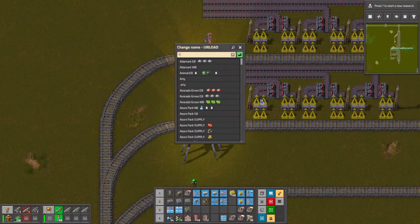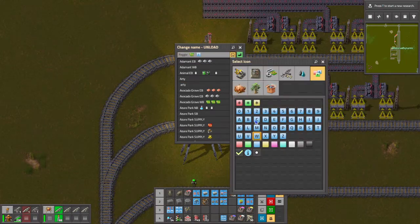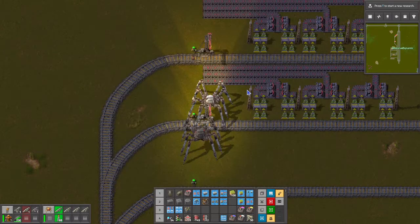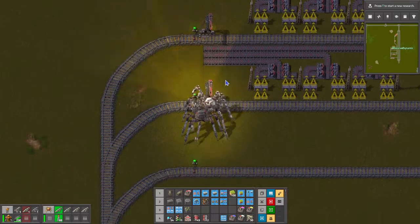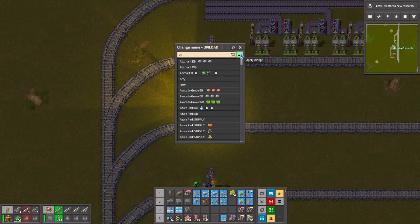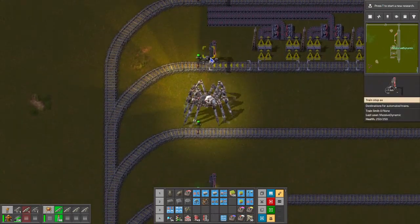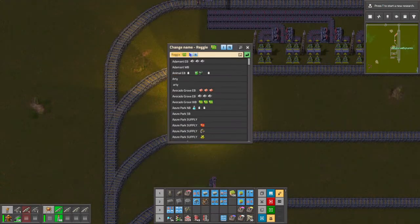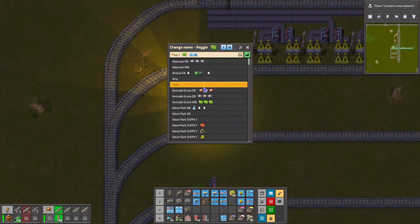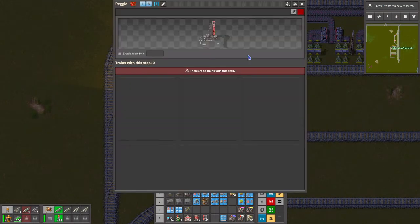So this one will be Reggie, and this will be Green Circuits in. And then this one will be Reggie, Red Circuits. I wanted to copy that and paste it on there, and then change that to Red Circuits. And there we go - Red Circuits in.